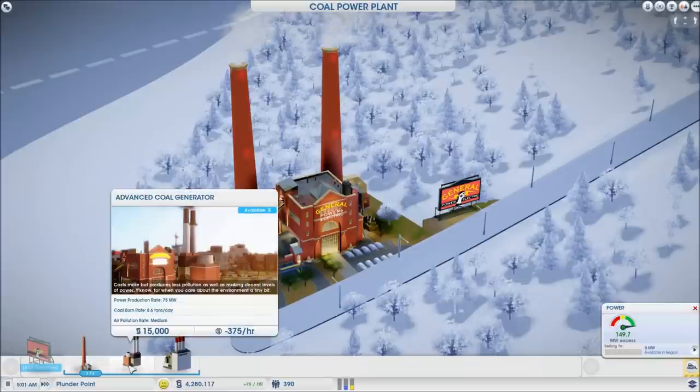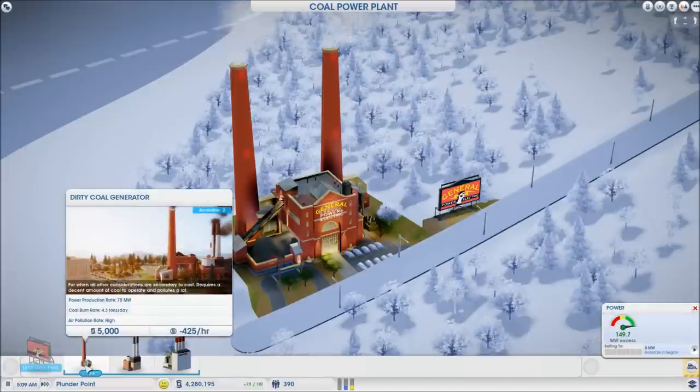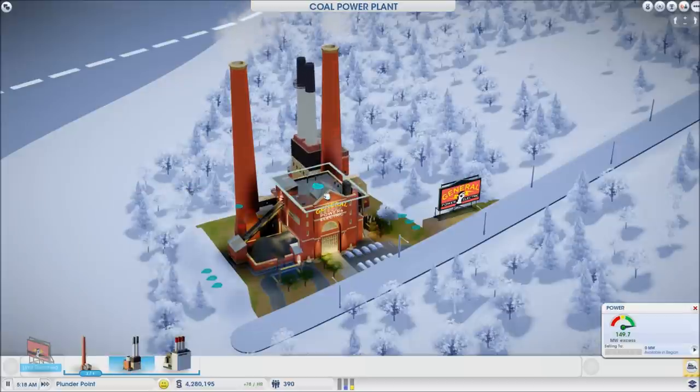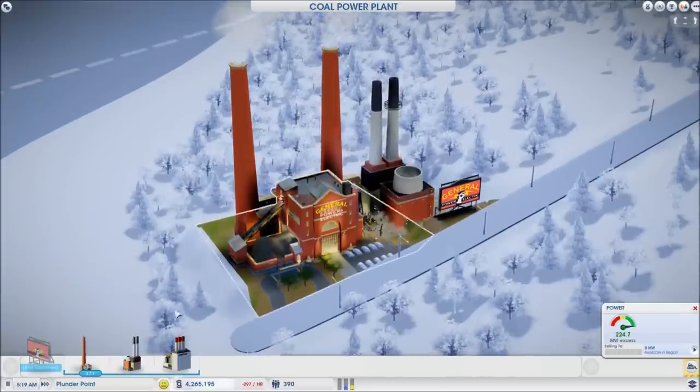If you are trying to preserve your coal production or your level of coal, that's something to take into account. Here's why that matters: if you don't produce coal locally in this city, the cost to import coal will weigh heavily on this decision. It costs less for your city to run the dirty coal generator than the advanced one, because if your coal burn rate is higher you're running through coal faster, which means your import deliveries and cash outflow will both increase.